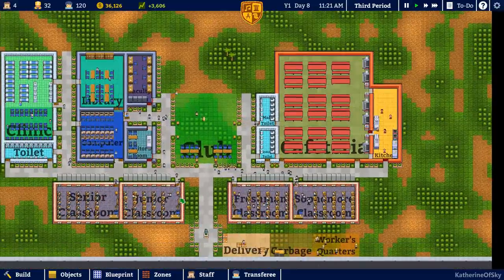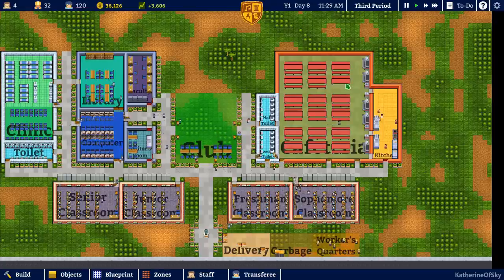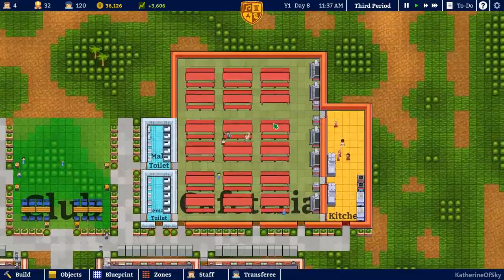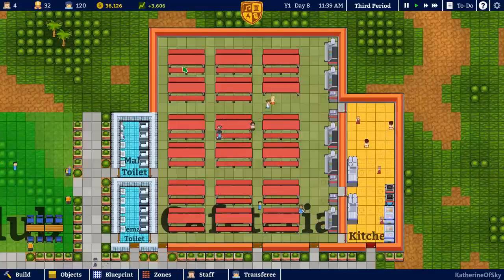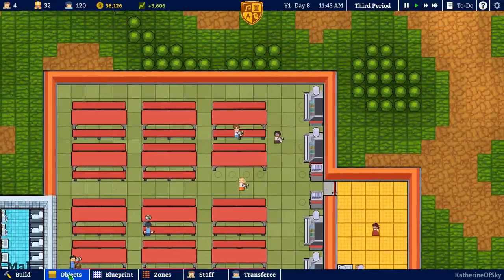If we build another four classrooms, that's going to be 240 students. I'm going to need lots and lots of tables — they hold eight students each — so that would be 30 tables we need in our cafeteria. Right now we have six times three, so that's 18. Nowhere near the number we need.